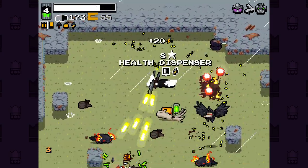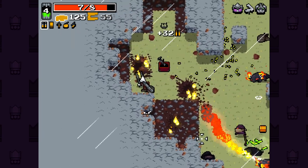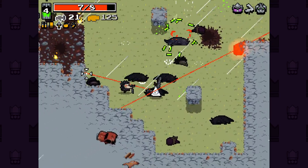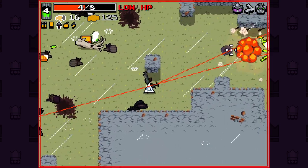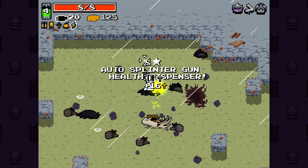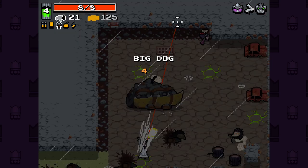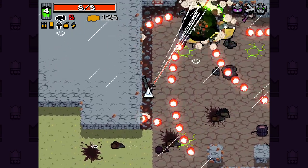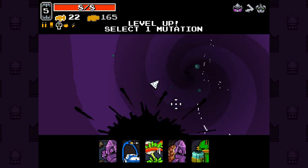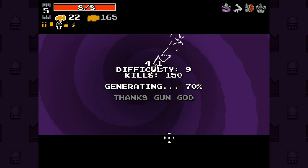That's a lot of flamethrower, boys. That's a health dispenser - it's just an item that dispenses health. Auto splinter gun - yes, please. Extra fire rate on these bad boys is proving to be very valuable. Let's go with tough shell - we've been dying a lot recently. Lots of ammo there, thank you. So many turrets - I hope the turrets are everywhere.